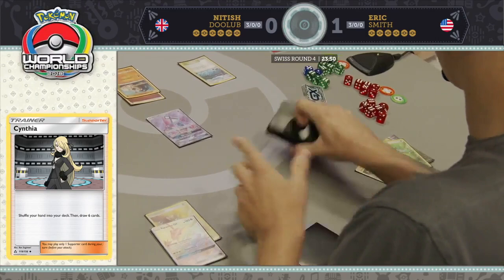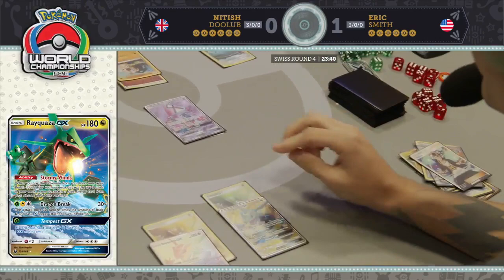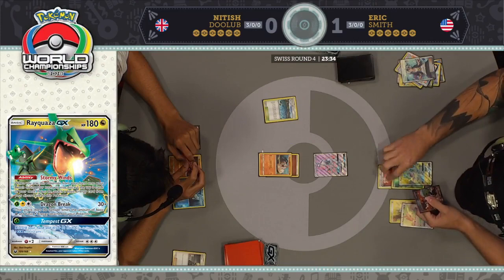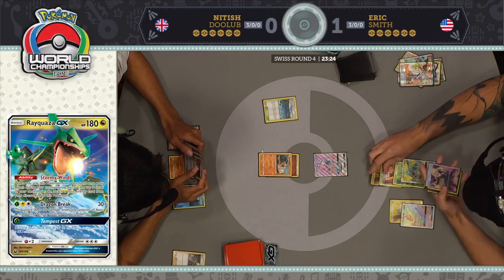He's going to go for one and not take anything out of his deck. Three more relevant cards — he has discarded two Max Elixirs. That's actually pretty big. And that Guzma also, not a card you want to see in your discard without getting good use out of it. But those Max Elixirs are how you get these broken turns at the beginning of the game, and seeing them get discarded away because of your own Stormy Winds is just not ideal.